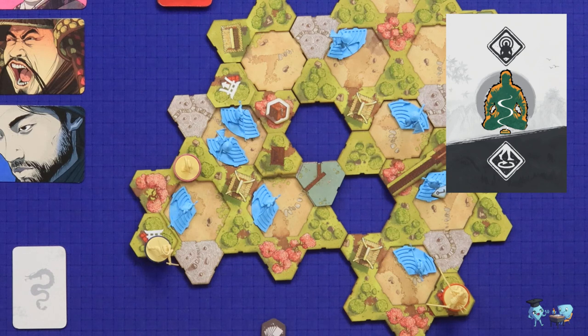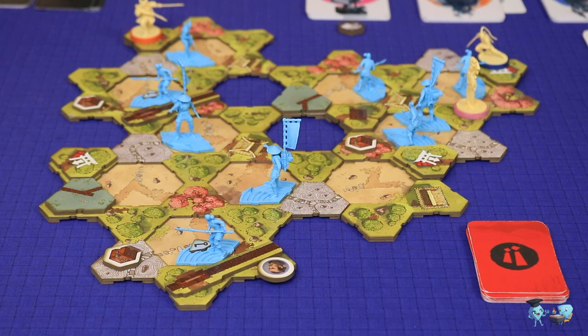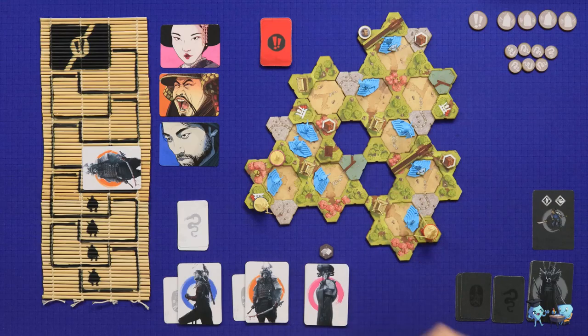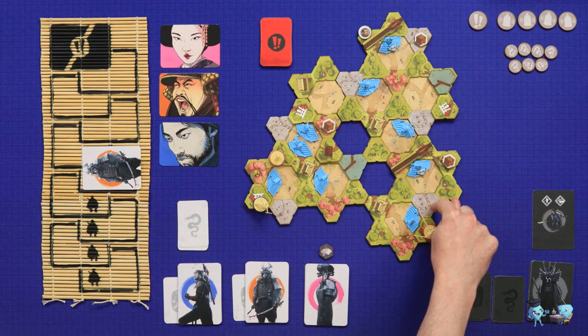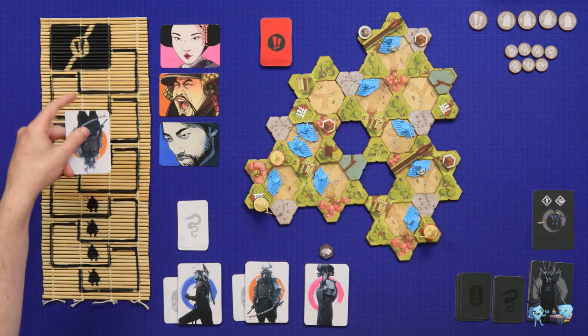The bonus Stella gets for me having played that card is a patrol — she can move any one guard within its current yard. She turns a guard to face my ninja's path, making it so that particular ninja is unable to move through that space without being seen.